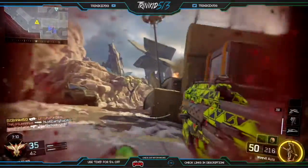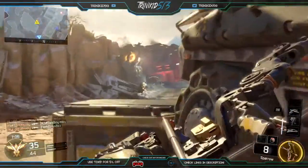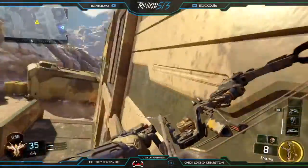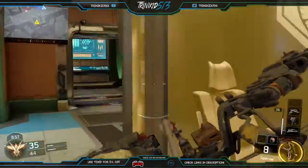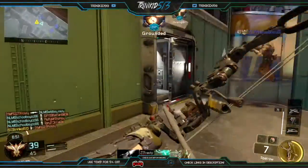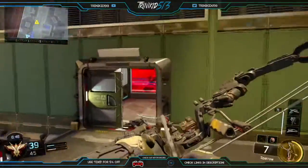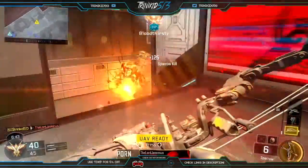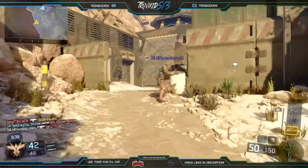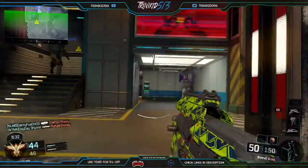For the third perk I have Tech Mask. I set this class up a bit more for an objective game mode. So say if you're playing Hardpoint, you'll want Tech Mask because you'll get flashed, concussed, and hit with shock charges — it just helps you out. But you can run Ghost or Suppressor if you're playing Team Deathmatch instead. As for lethal, I have a grenade, but it's all up to you.